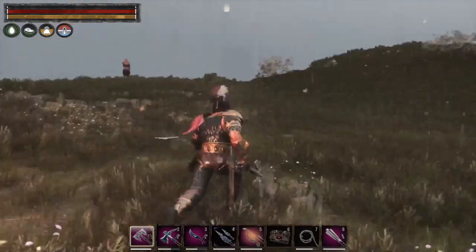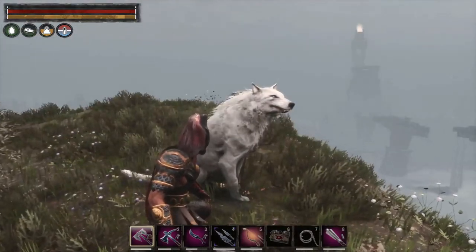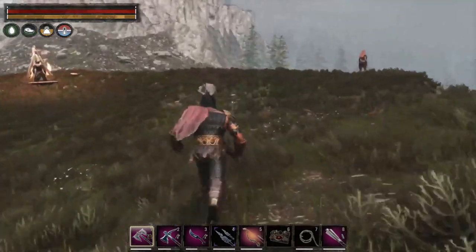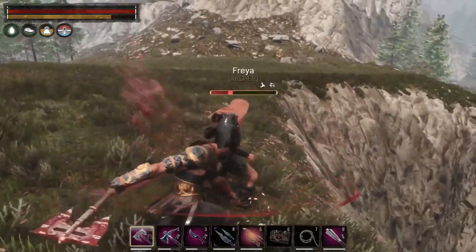They're fairly easy to kill. By now you should be able to handle them. The one thing you need to be careful of is up on this ridge there's a white wolf — he's no ankle biter, he'll actually try to chew your face off. And this is our Lady Freya here, so we're going to kill her and take her heart too.